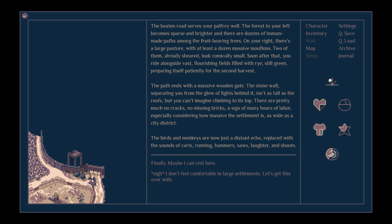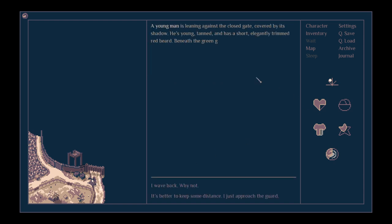The birds and monkeys are now just a distant echo, replaced with the sound of carts, running, hammers, saws, laughter and shouts. Finally, maybe I can rest here. Our larger plan is to do a bit of rest and then go back to the ruined village where we're going to meet up with that crazy old codger. We're going to escort him back to the inn and hopefully get paid for it.